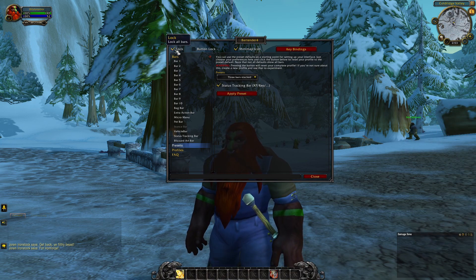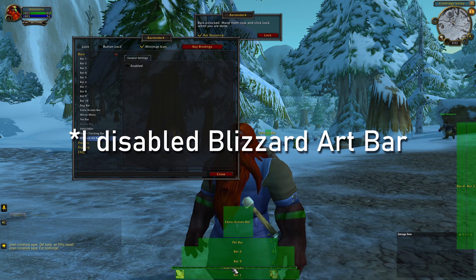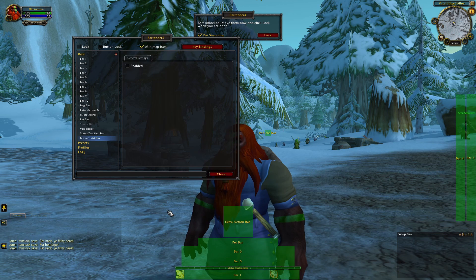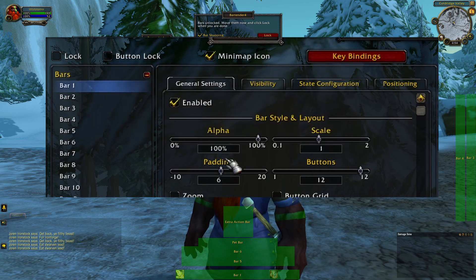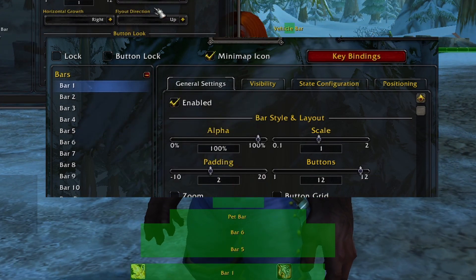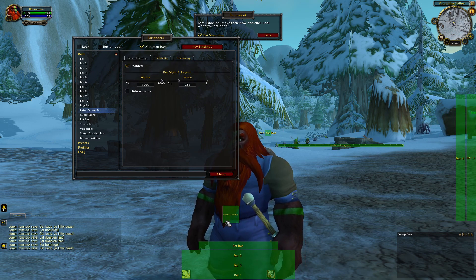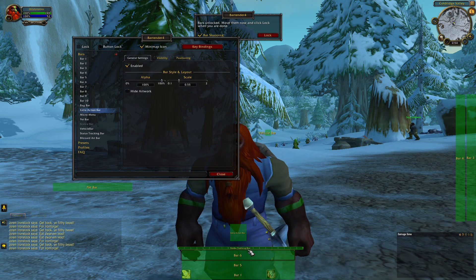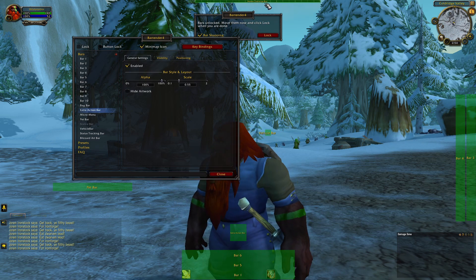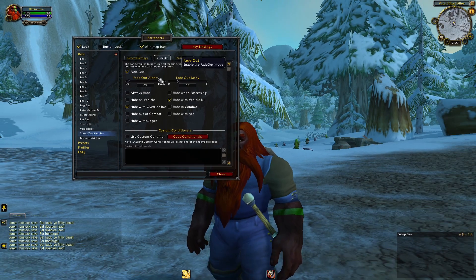We hit apply and we don't see anything now because I don't have any spells yet, but here are the three bars. If we unlock the bars we can see everything going on — status tracking is your rep and experience, and here are some other bars. Once you have this, I usually make all the bars the same size. Here we have scale 1, padding 6, so I'll bring the padding down to 2 and stack these three on top of each other.